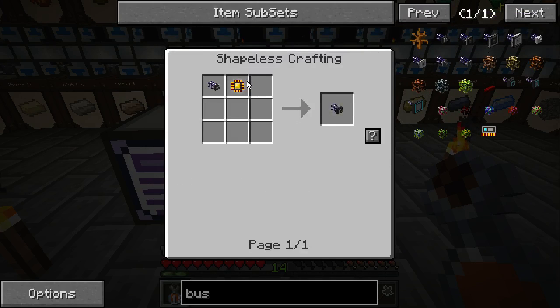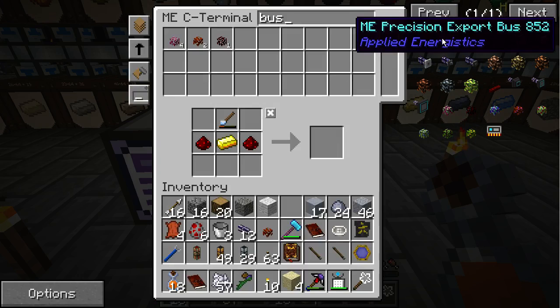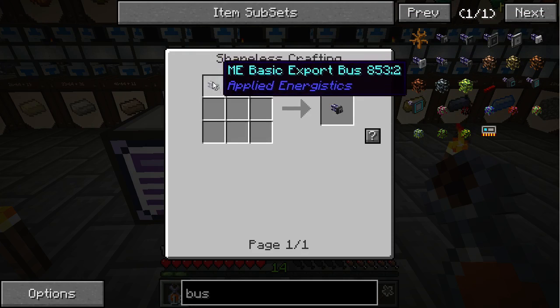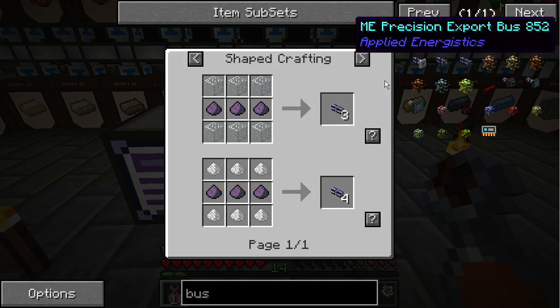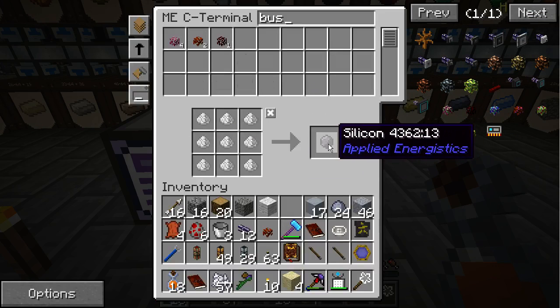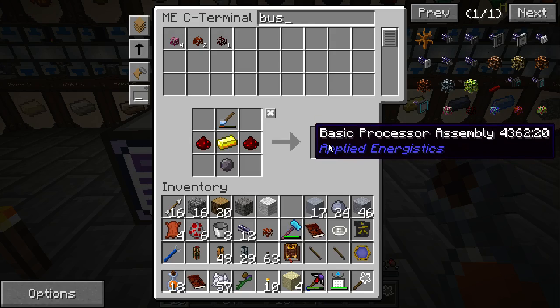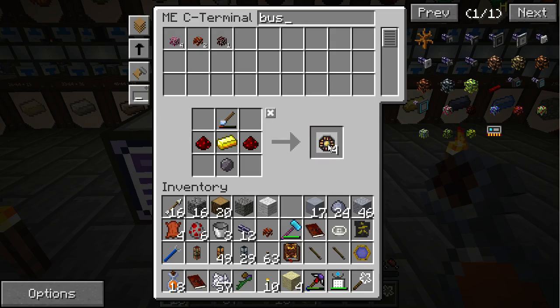We can't make it right now. It should be able to craft that. We can make some of this — 64 silicon, what about 128 silicon. Clear up a little. Make maybe 20 of these guys.